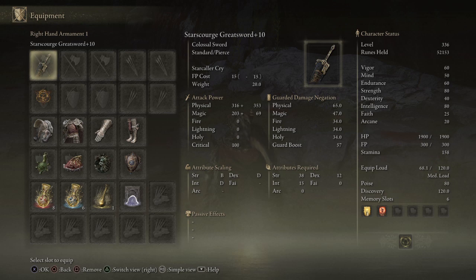Star Scourge Greatsword scaling is B on Strength, D on Dex, and D on Intelligence. The first thing I did when I fell in love with this weapon was start putting points into Strength. Once my Strength was at a level where I could do decent damage, I really focused on playstyle and brought up Intelligence a lot — and it made a huge difference.